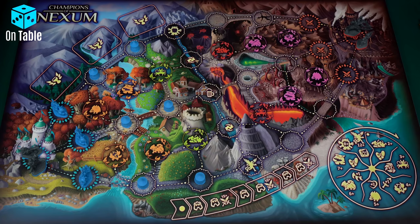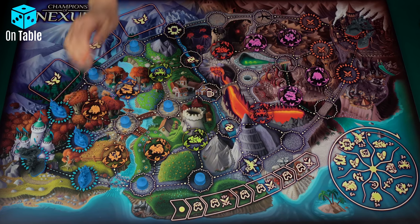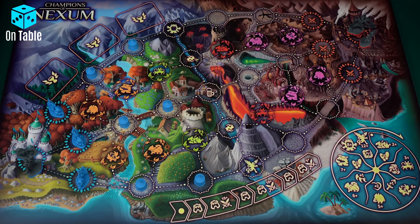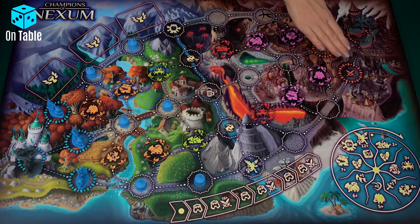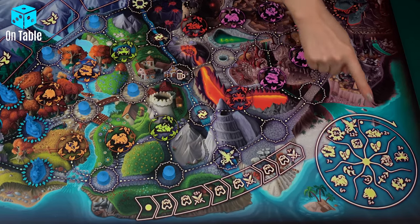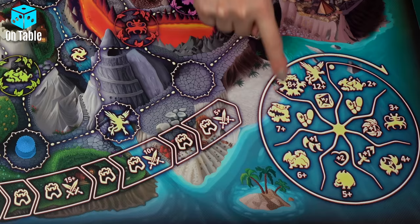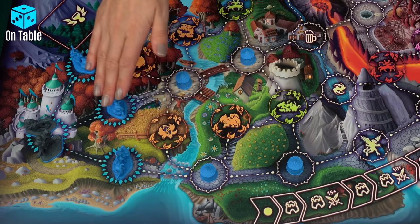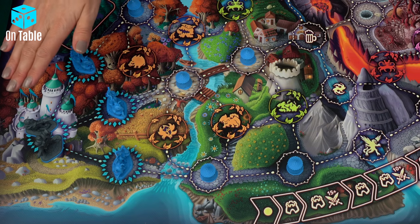It's the second team that will start the game. When the champion of the starting team finishes their actions, it's time for the champion of the opposing team. The heroes alternate their actions during rounds the entire game. The champion's figurines selected by teams are placed in castles, where they will start the adventure.